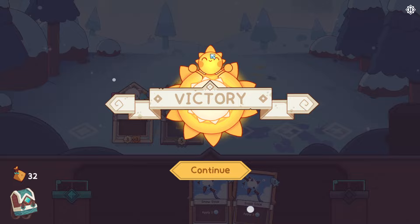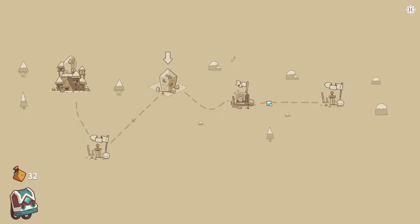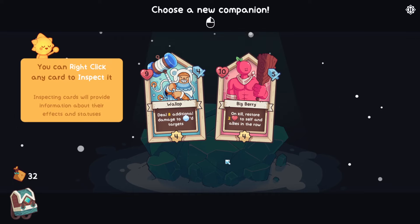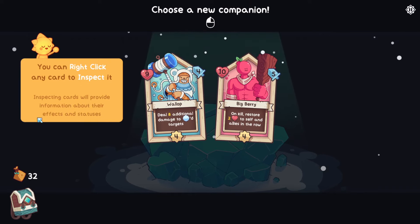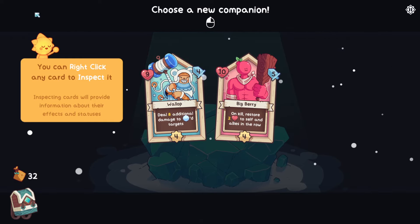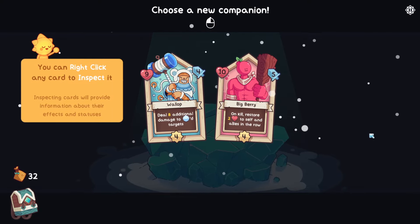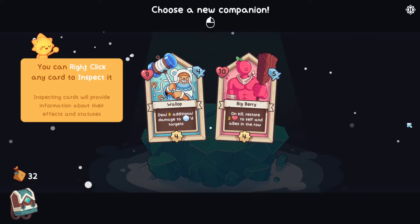Victory - it's such a friendly sun, I love it. Frozen travelers, then a treasure, then a battle. Let's go - frozen travelers, break the ice. Choose a new companion. Look at that sun - this is probably the big evil one. The sun seemingly wants to help us, but this is the true enemy at the end. It's too cute, too friendly. I don't trust you. Inspecting cards will provide information about their effects and statuses. We could choose Wallop or Big Berry - the other one we're just going to leave in the snow.